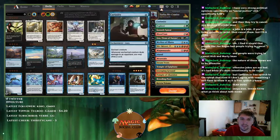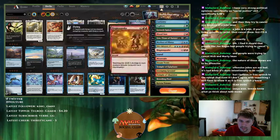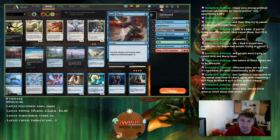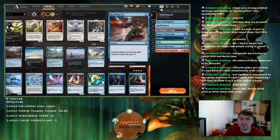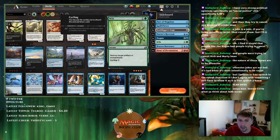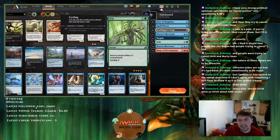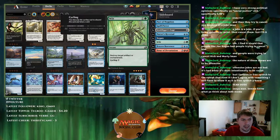Pact of Negation is in the sideboard because you should have enough lands to pay for it, letting you cast Niv-Mizzet or the combo and then counter enchantment- or creature-based removal. Spell Pierce is against discard decks like Thoughtseize or control decks — it's the easiest one-mana counterspell. You don't want Negates or Disdainful Strokes at three mana because they cost too much. Spell Pierce is probably the best answer against anything that stops your combo that's enchantment-based.